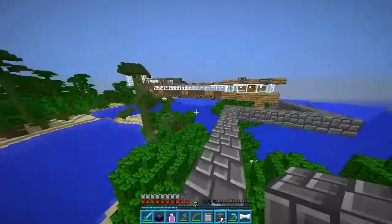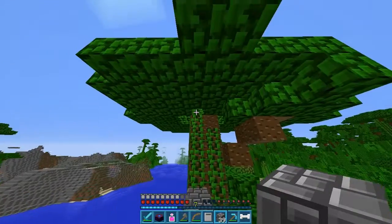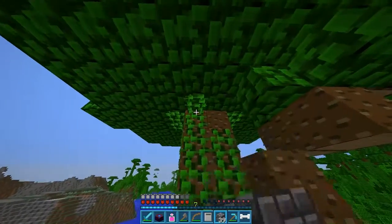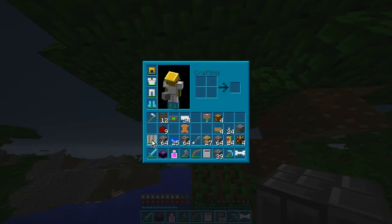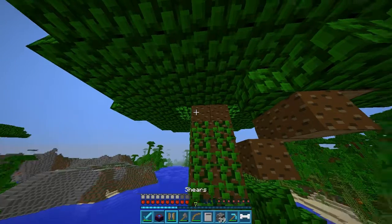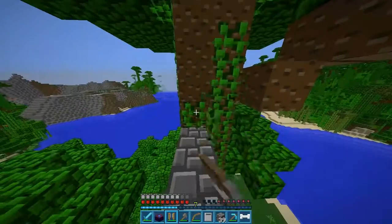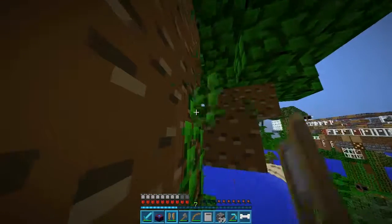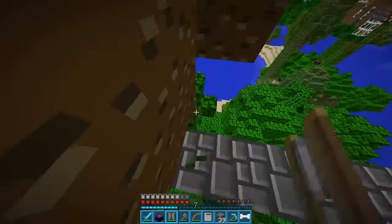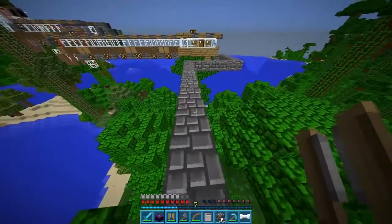We're almost at the top — we need to go up a little bit more. We got shears — we could shear these down actually. And why have I still got my potion of healing? That doesn't make much sense. I really should put that away in case I drop it.